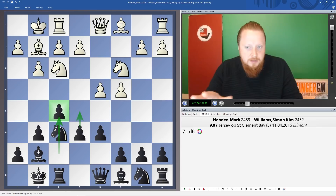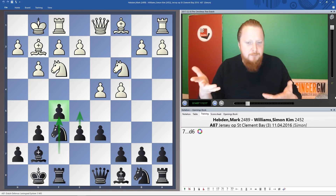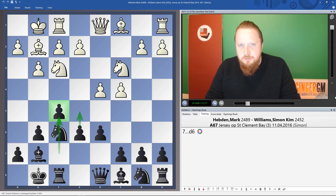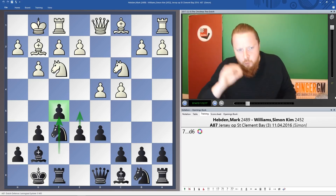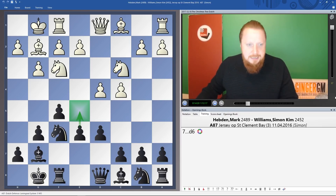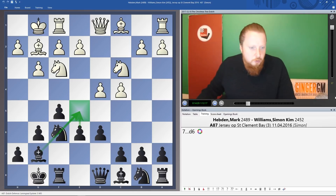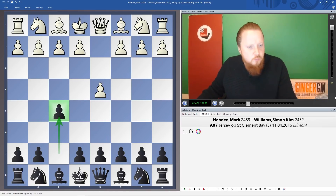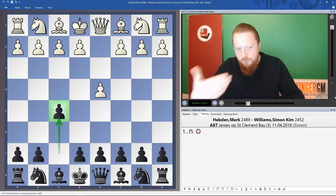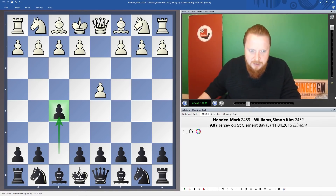The great thing about this opening is there's really not much theory on it. I found these two books but they're quite old with very short analysis — just one chapter, a couple of pages. Your opponent won't know what to do, which is great. The one thing you need to remember is: you want to play e5, e5, e5. Your bishop on g7 supports that move.